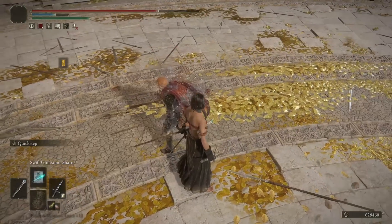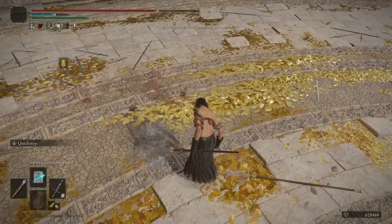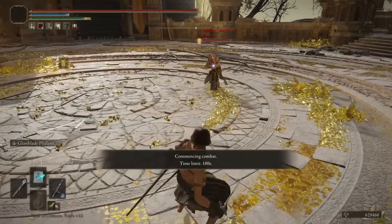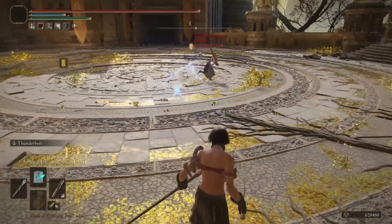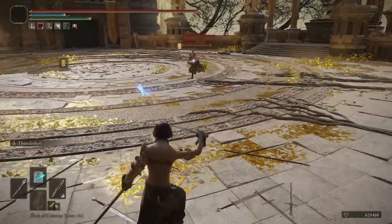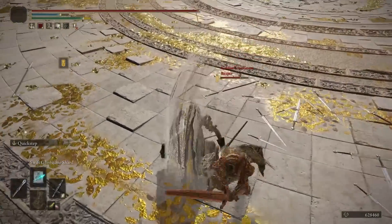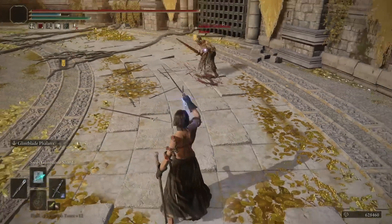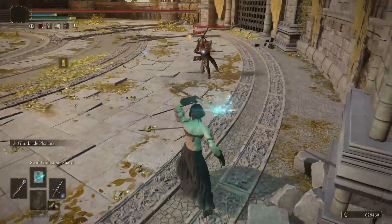Let's try to get one win with a quickstep. The setup again — he's kinda unsure of the distance. We'll do one Thunderbolt to get him close. And reverse quickstep! The perfect distance and right as he attacked. We can just finish him off with any poke — even a poke with a dagger would do.